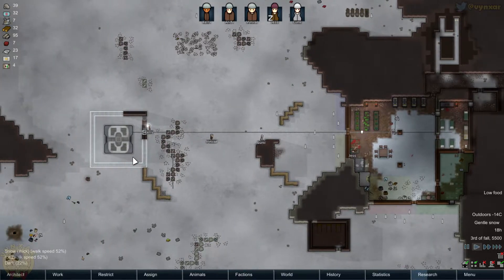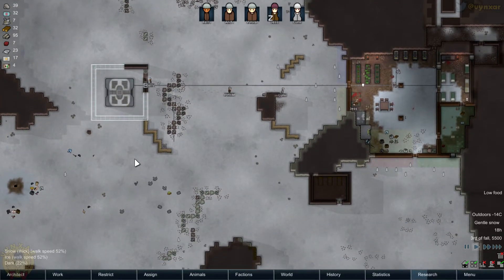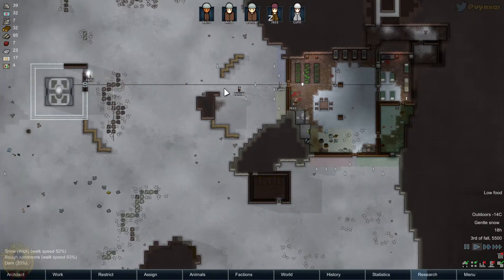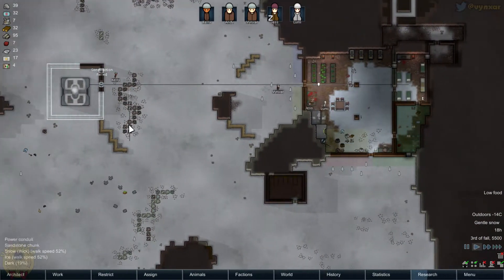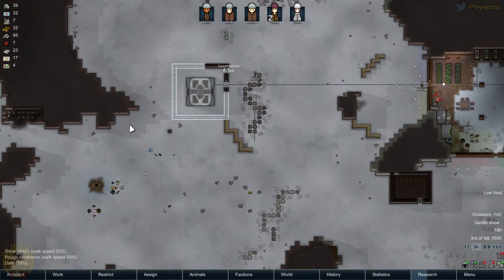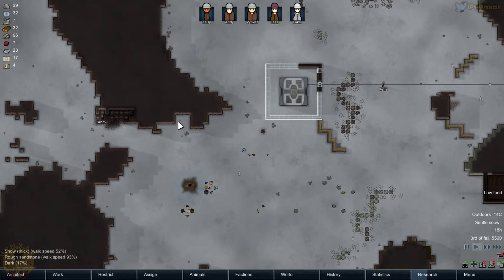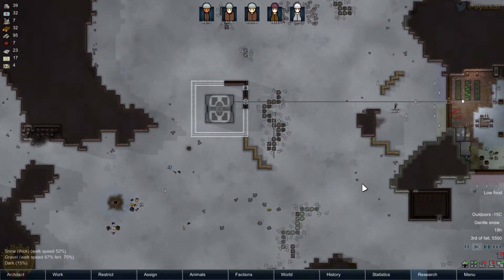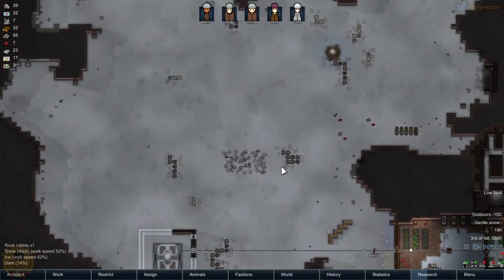We need to protect the generator here, because it is an easy target, and if it's destroyed we are going to be in quite a bit of trouble — it's what powers all our installation. So we'll need to make an extra wall to make it safer. I might also want to try to make some kind of corridor to avoid enemies coming that way.